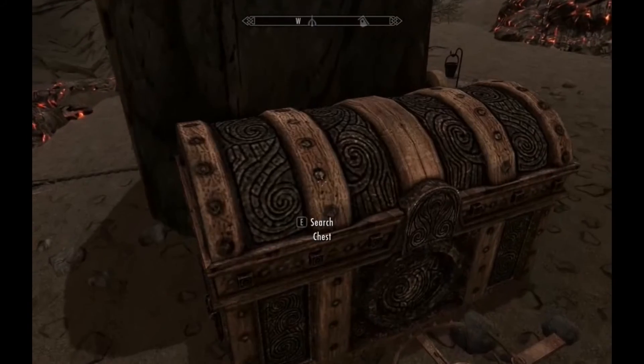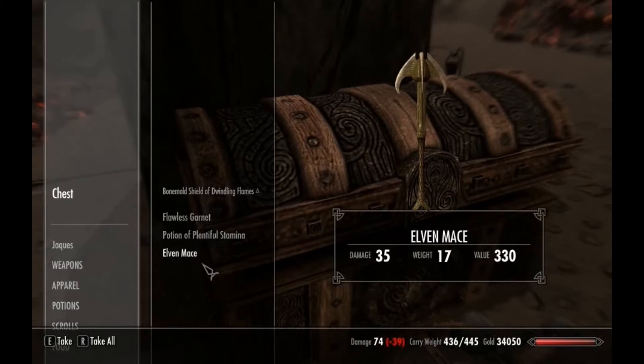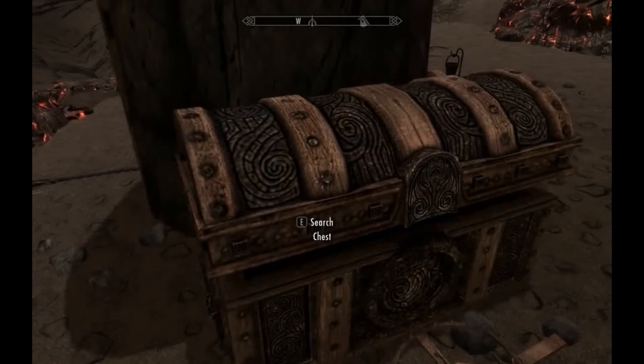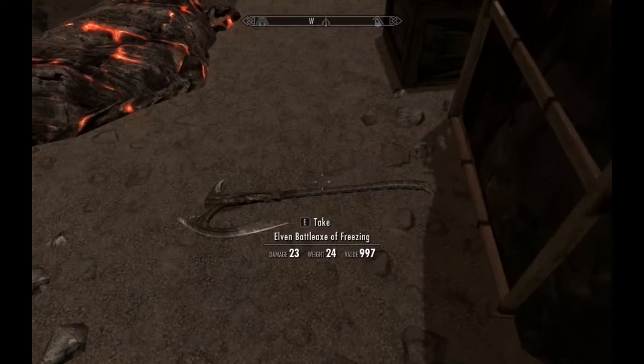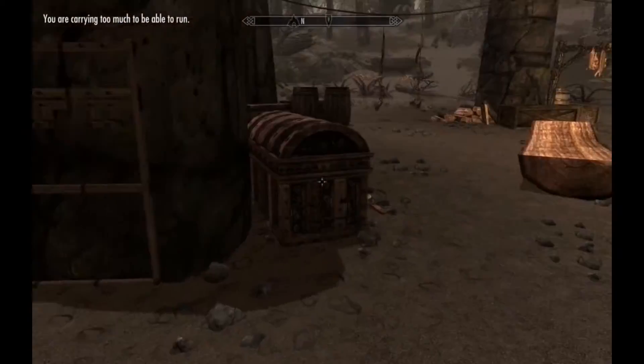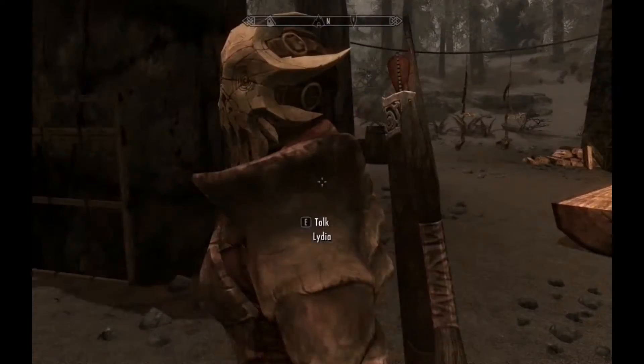What's in this chest? Bone mold shield of Dwindling Flames — Lydia might like that. And I think I dropped this axe here, I'm going to take it with me. Where's Lydia? Get over here, you crazy bitch.